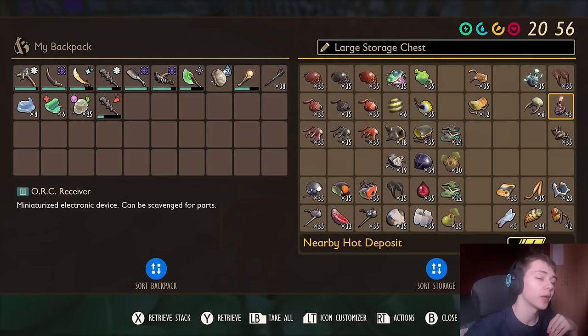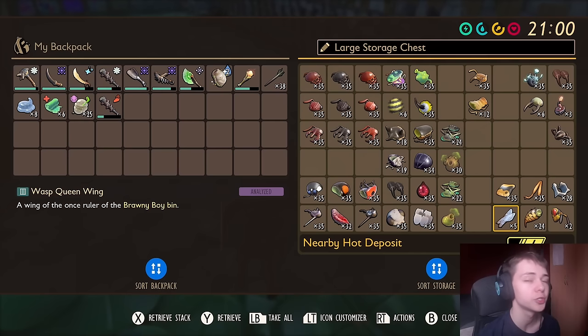Spider Chunks are for Orb Weavers and Orb Weaver Juniors. Down here we have all of the Wasp Parts and Wasp Queen Parts, which you can put into the Waft Emitter for Wasp and Wasp Drone Raids. However, I wouldn't use the Wasp Queen Parts — they're very expensive and hard to get. I'd just use the regular Wasp Parts. It's just a waste to use the Queen Parts.